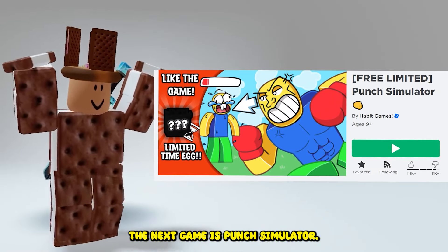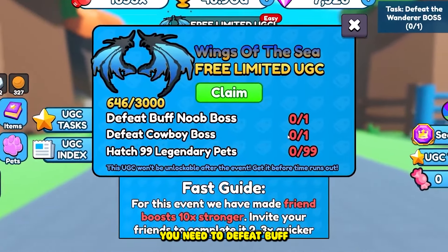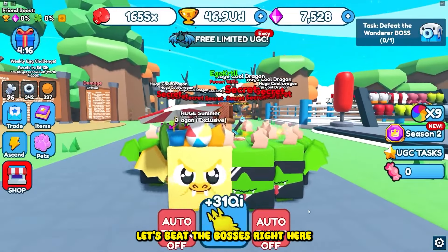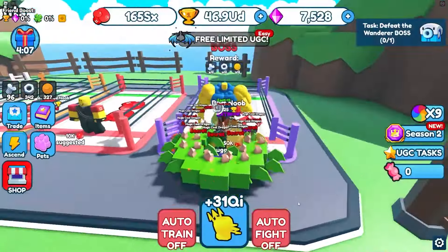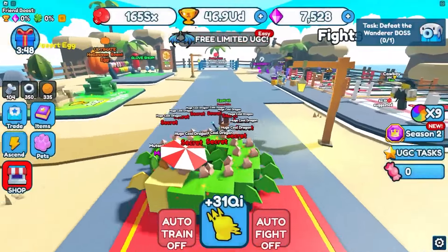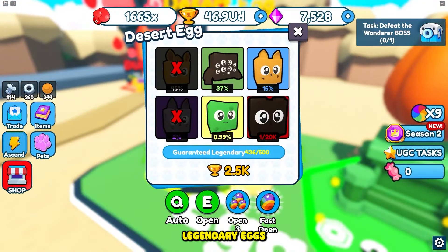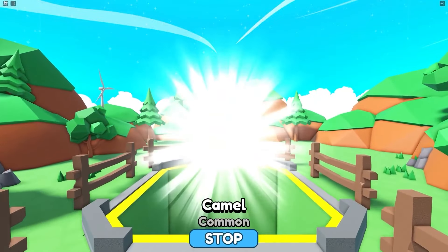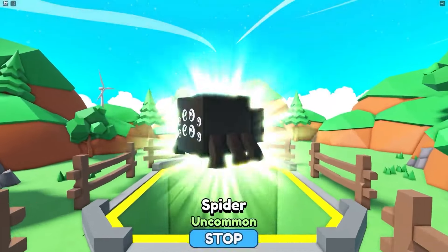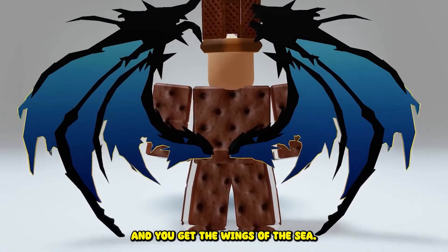The next game is Punch Simulator. Time to grind again here. Here are the tasks for the Limited: you need to defeat the buff noob and defeat the cowboy boss. You also need to hatch 99 legendary pets. Let's beat the bosses right here. Now hatch 99 legendary eggs. And you get the Wings of the Sea.